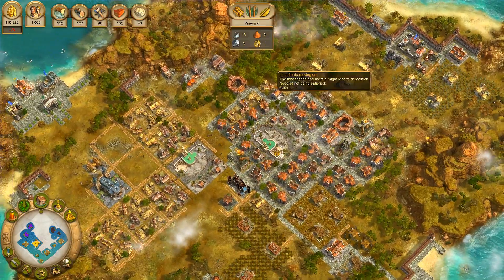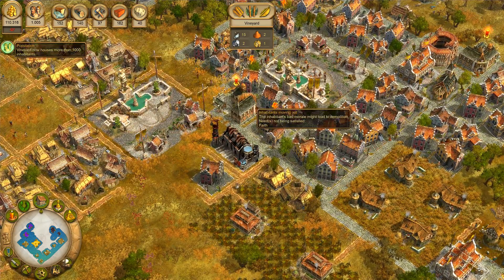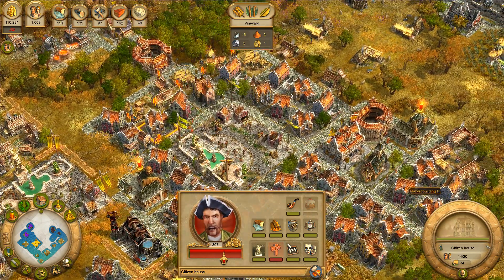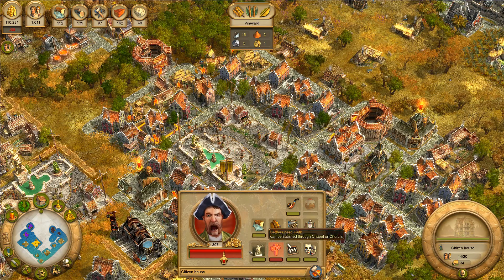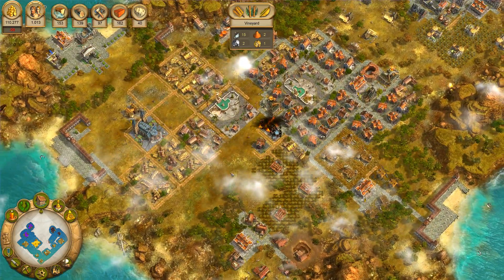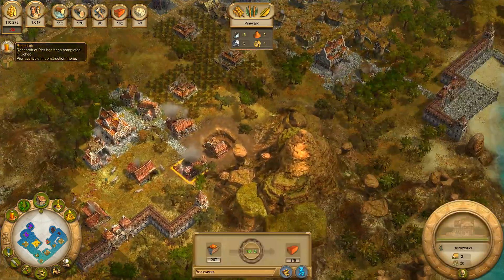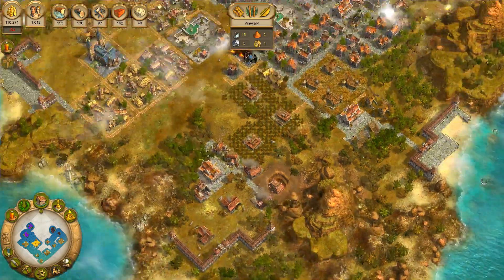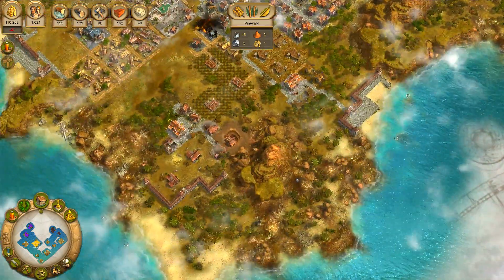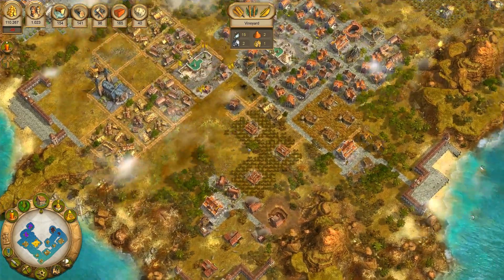I want to cut into the existing population. Are they downgrading? They're not even downgrading - I thought they might. It doesn't look like they're doing just that. It's been a rough start, but that's it for the first episode. Do I have an infinite clay pit on this island? I do - good. Well, thanks a lot for watching. Hope you've enjoyed this episode and hope to see you next time. Have a nice day and goodbye.